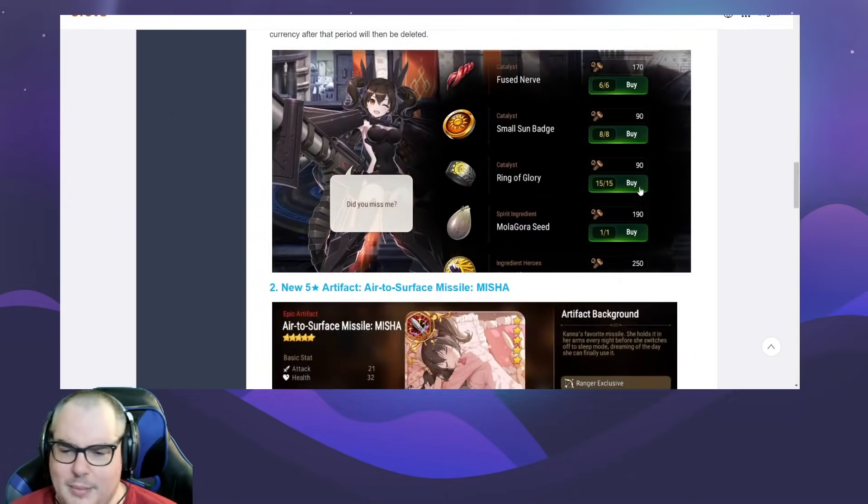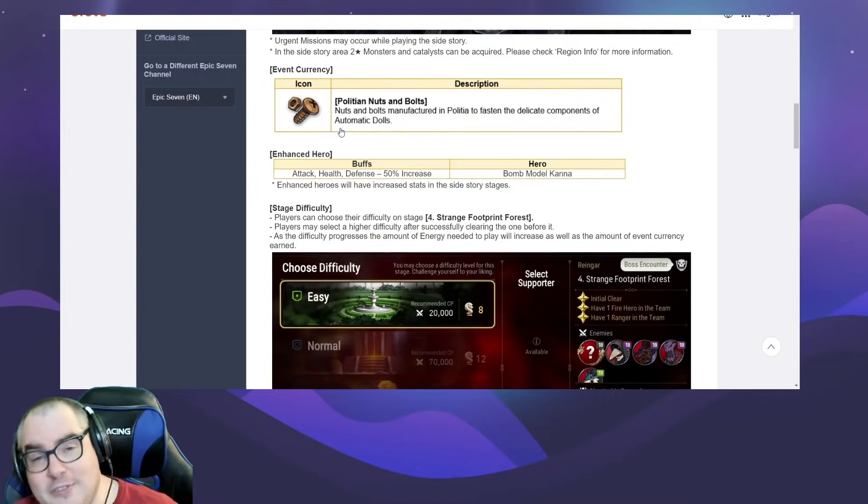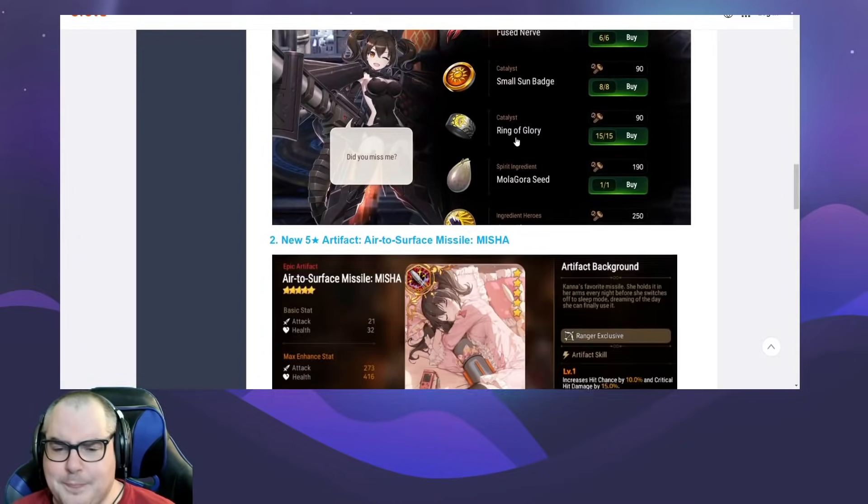The one thing that's actually important about this side story, for anybody who hasn't farmed Canna yet — which I suspect is a vast majority of people — there's a stage you can do here that gives you more than outside. And even if it doesn't, you can still farm this while farming other materials for the event, so you're still going to get those Policia nuts and bolts.